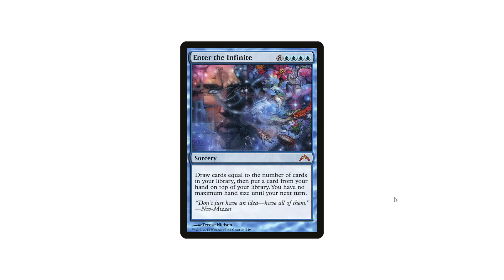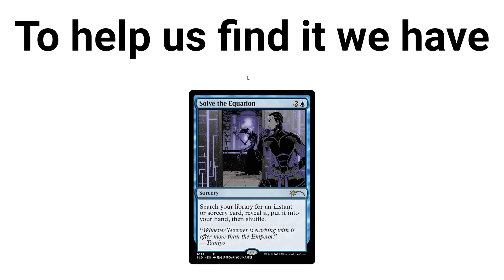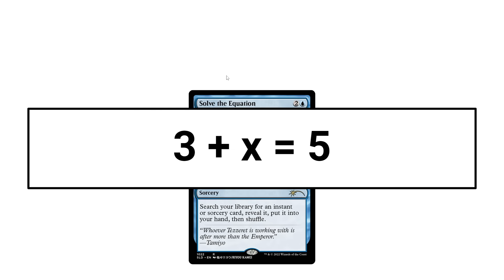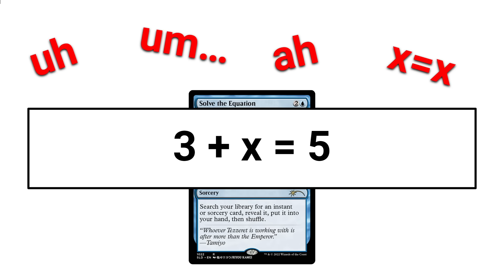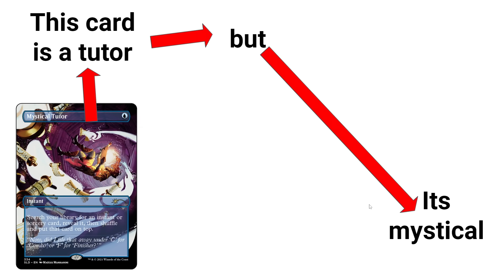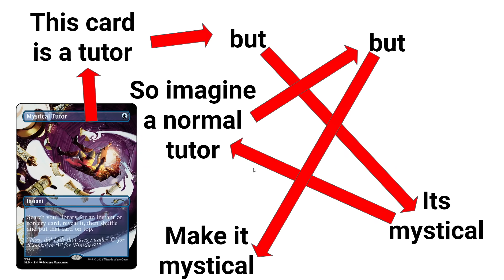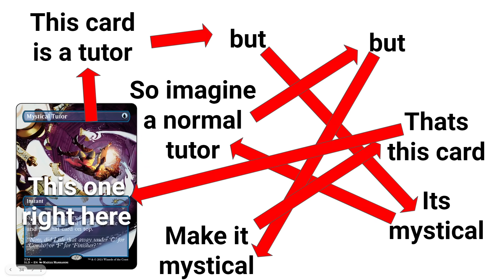Strategy number two, codename: Enter the Infinite. Draw cards equal to the number of cards in your library, then put a card from your hand on top of your library. You have no maximum hand size until your next turn. This card is really good. To help us find it, we have Mystical Tutor. This card is a tutor, but it's mystical — imagine a non-normal tutor, but mystical. That's this card.